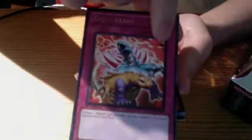Watts and Zenmaisters, and Cool Wind-Up Rat. Evo Instant.